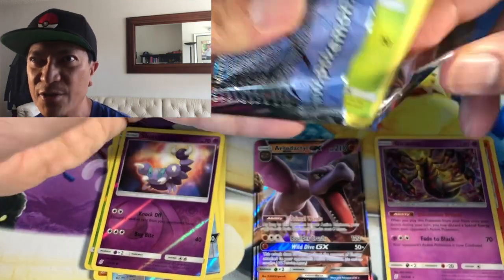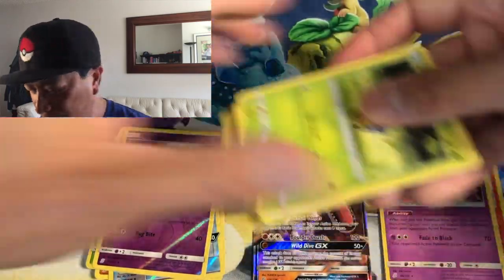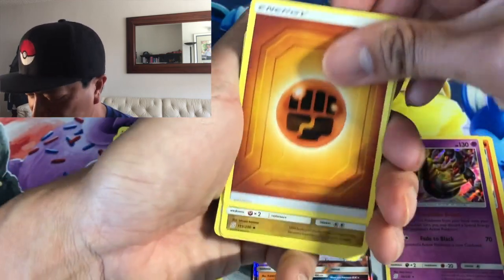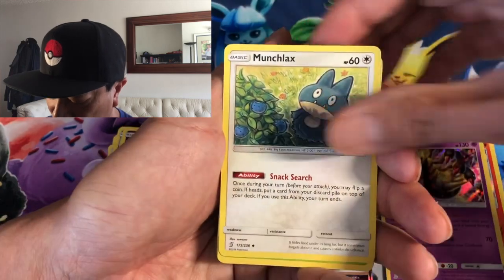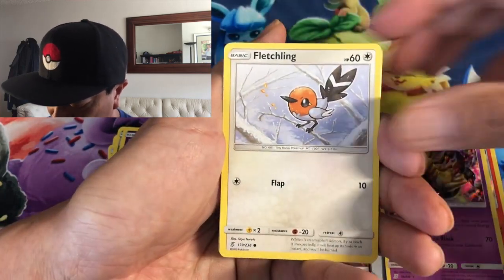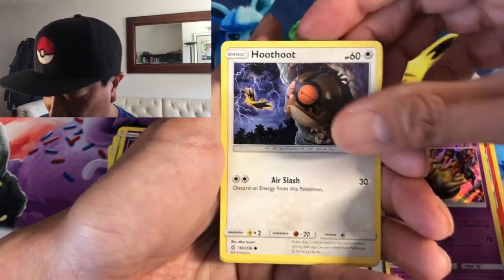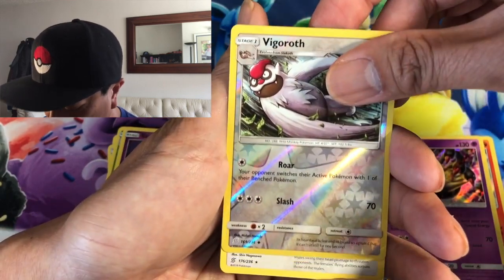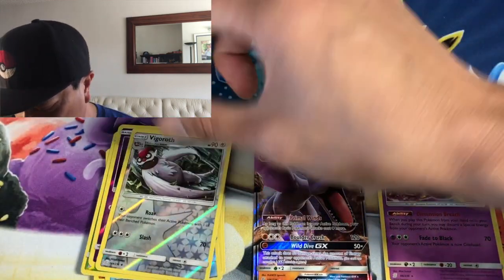I might need some prayers — positive vibes guys! Let's get that secret rare hyper rare full art — I need some positive vibes now. Fighting energy, Fraxure, Basculin, Munchlax, Karrablast, Fletchling, Honedge, Pikachu, Hoot-Hoot, Vigoroth reverse holo, and an Unfezant non-holo rare. Three packs left guys, come on — let's make this work!